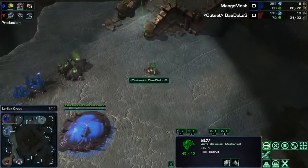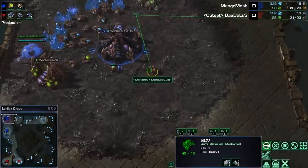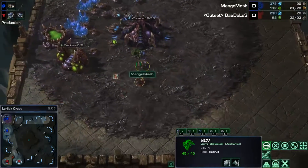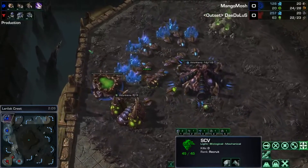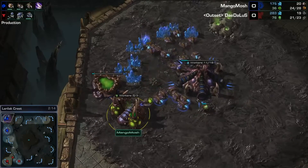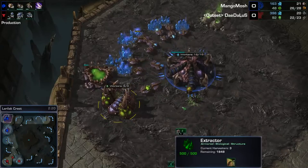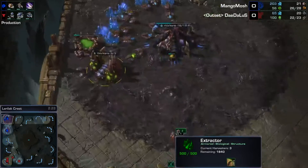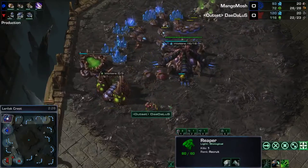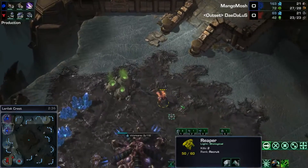The SCV is going to go in here and we can see the spawning pool is just about to finish up. On this map, it's absolutely fine to go hatch then pool, and in this case he actually went hatch gas pool. So we should be seeing some Ling speed out here in just a bit. Ling speed is just now finished. He still keeps two workers in gas, so this might be banelings.